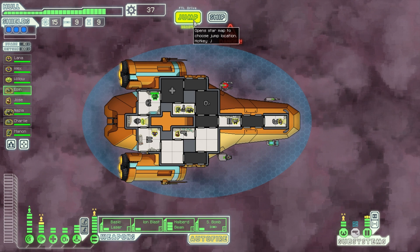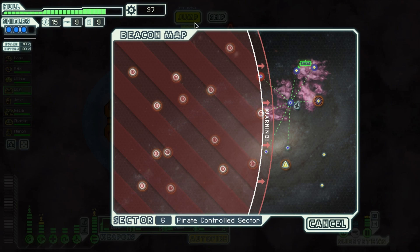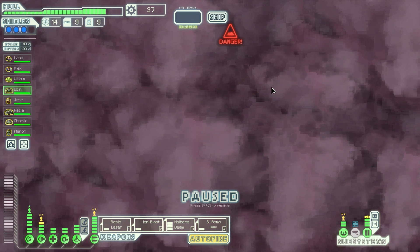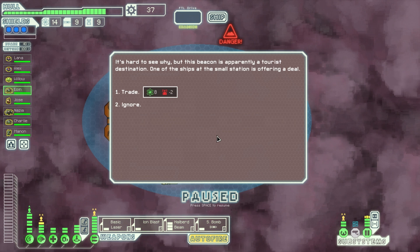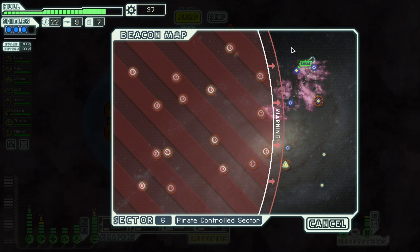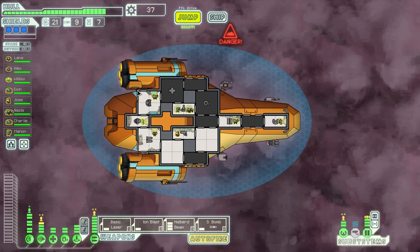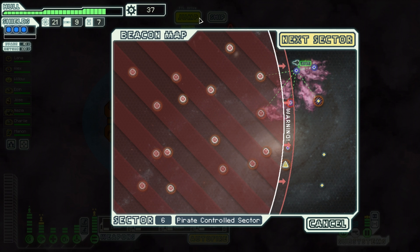I also got myself a sip of water — don't forget to drink! I think I can do two more jumps in this sector before calling it an episode. This beacon is apparently a tourist destination — one of the ships at the small station is offering a deal, which is a golden deal for us: 8 fuel! That was a very good station for us. 21 fuel total — that's great. And this is the last beacon of this sector.